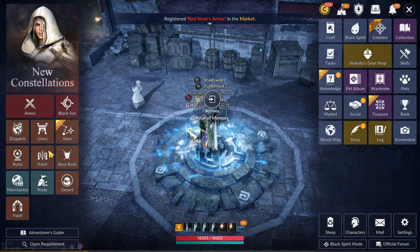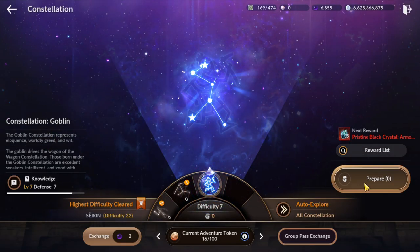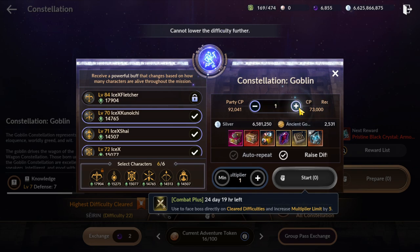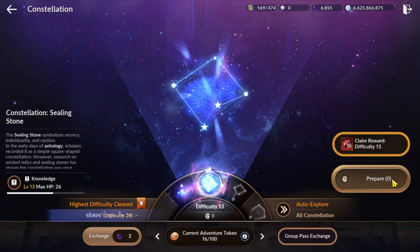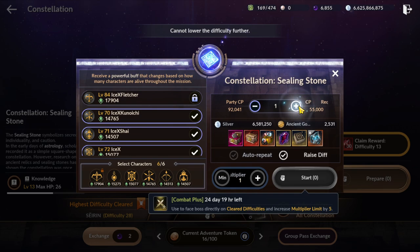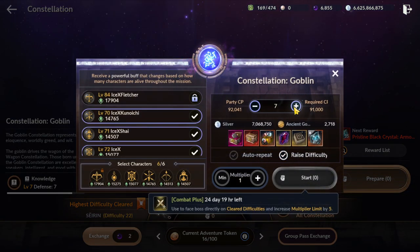First one is Consideration. From Consideration we gain a lot of silver. You're gonna need a high CP family — high CP means we will gain more silver. Let's compare: Difficult 1 is 6.5, Difficult 2 gives 7.1 million, and C5 at high level gives 7.6 million. Even with the same CP, silver gained is different — higher level gives better Consideration.